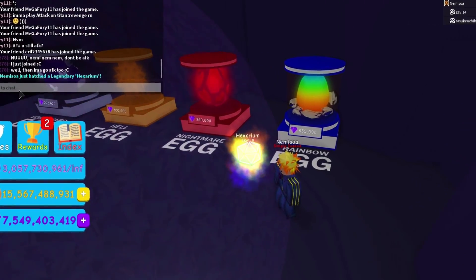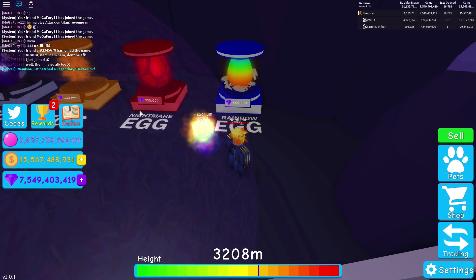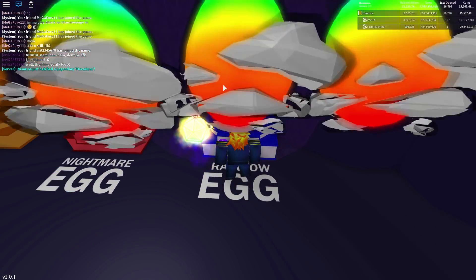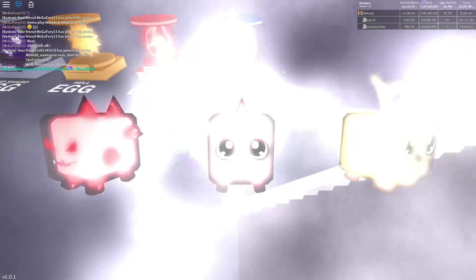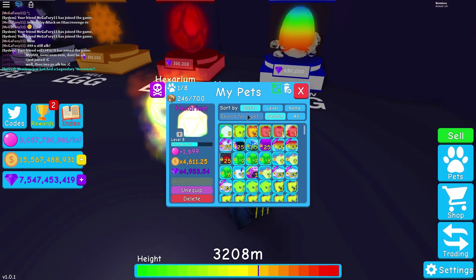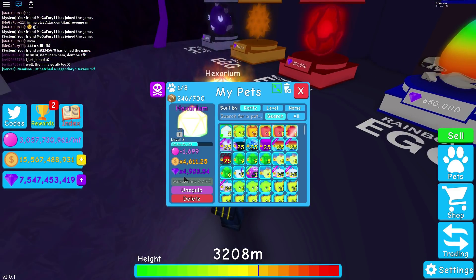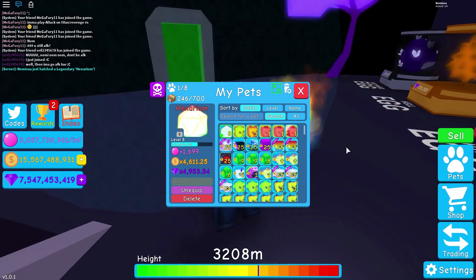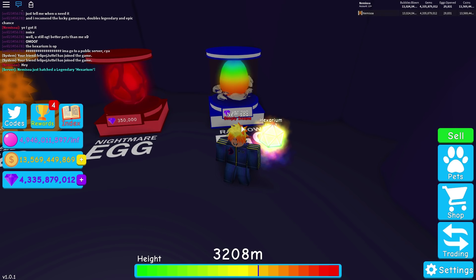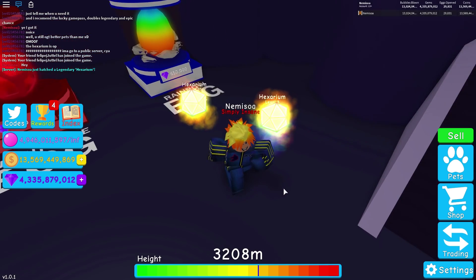Alright guys, look at this — I was just gonna hatch some eggs and I finally got the Hexarium. I have no idea how to pronounce that, but look at this — it's a 0.002% chance of getting it, so it's incredibly rare. It already gives 700 bubbles at level 8 and 5000 gems at level 8, so that's incredible. Oh my god guys, I did it again — Nemezoia just hatched a legendary Hexarium too! So now we have two of those. That's so awesome!